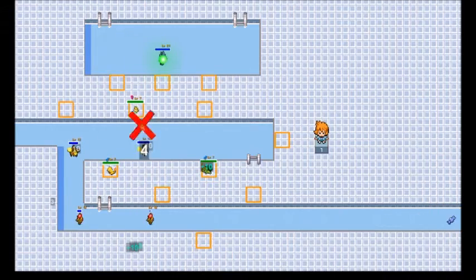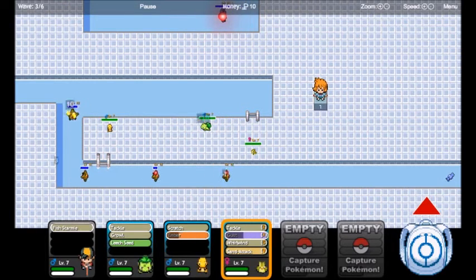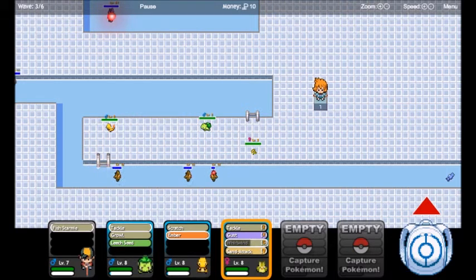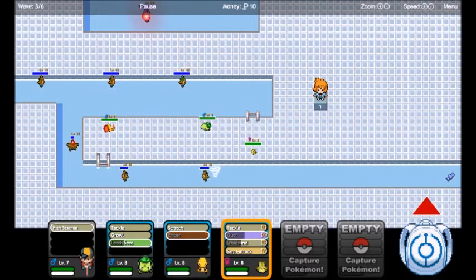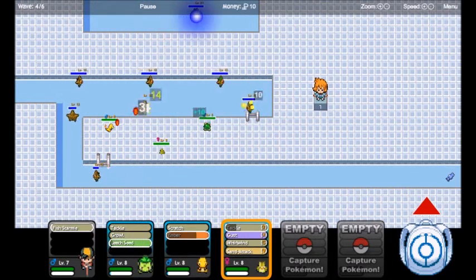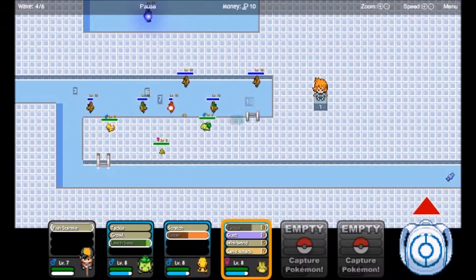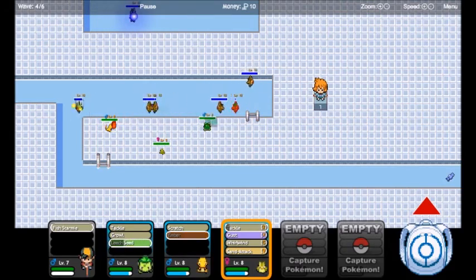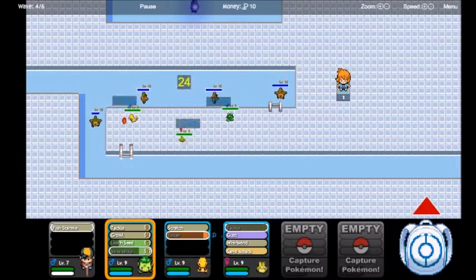Leech Seed is coming in handy. It's going to come to a point where they might start coming through, so be careful. If that happens you are forced to use Whirlwind, and that's something you'll have to do coming up. They keep coming and don't stop, so keep attacking. You can use Gust or Tackle — I'm going to use Tackle for the speed, because attacking quickly is a big help.